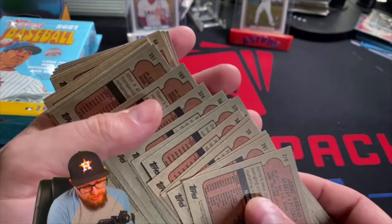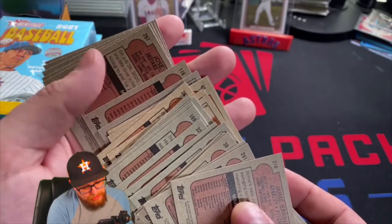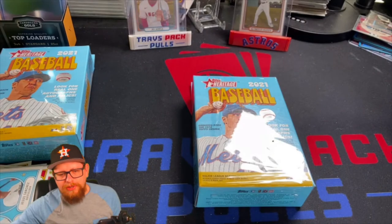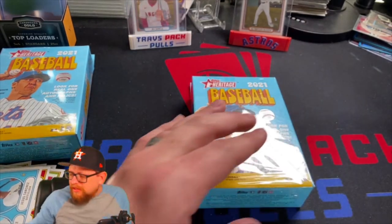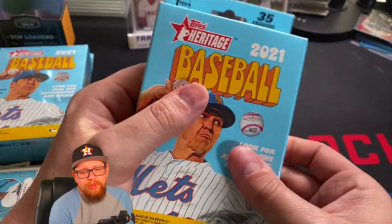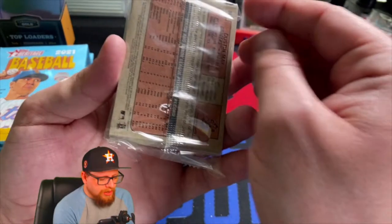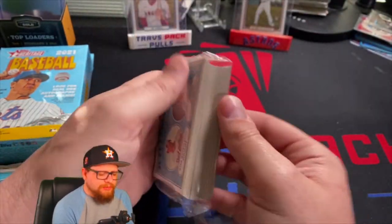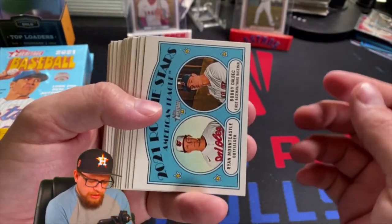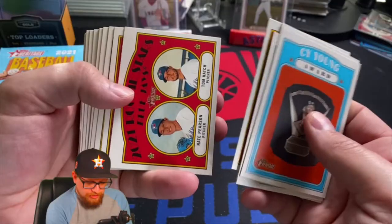Now we look for high numbers and any variations. It's a pretty clean pack — no high numbers, but high number short prints are pretty meh to me anyway, they're not that special unless they put in a really good rookie, which they don't seem to do very often. There's Mountcastle and Dalbeck right on the front again — I wonder if this is the same collation as the last pack, because Bobby Dalbeck was right near the front. Yep, looks like the same collation.